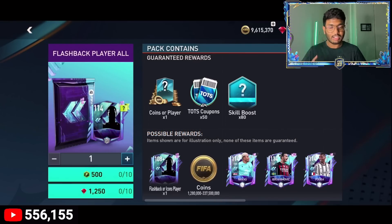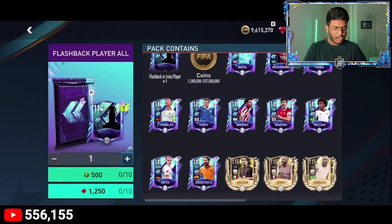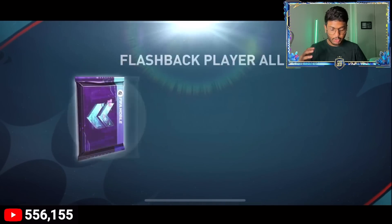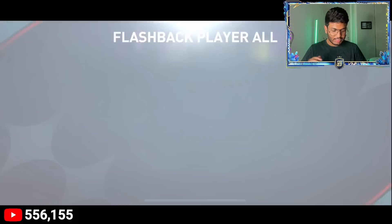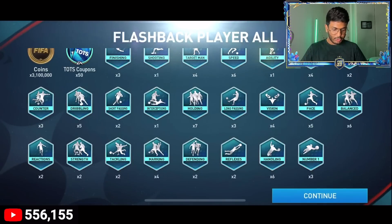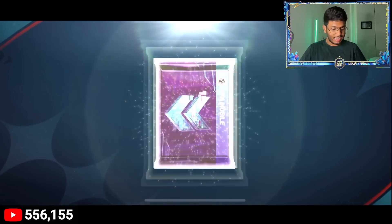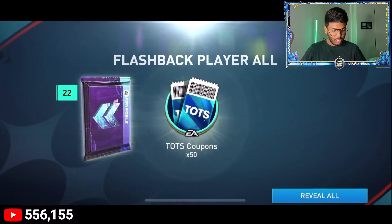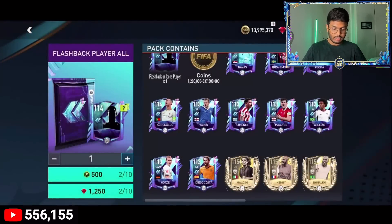Let's start opening pack number one — come on EA, show me someone good! We got 3.1 million coins and 50 coupons — not the ideal start. Pack number two: no walkout again, just 1.28 million coins and 50 coupons. So far not a good start at all, but we've got 18 more packs to go.